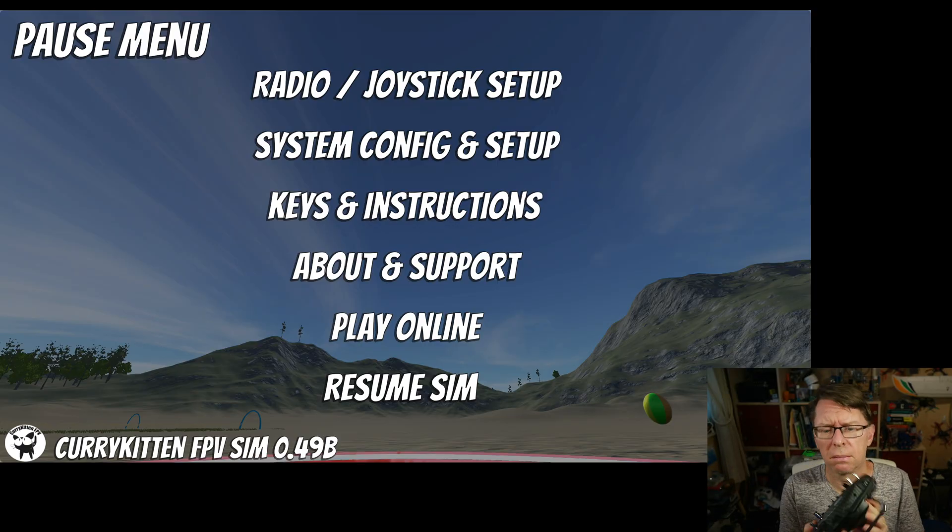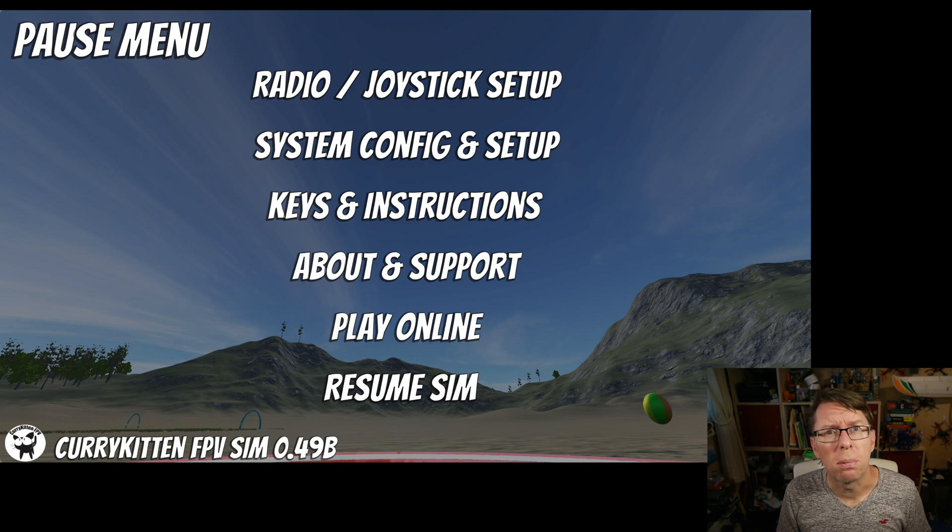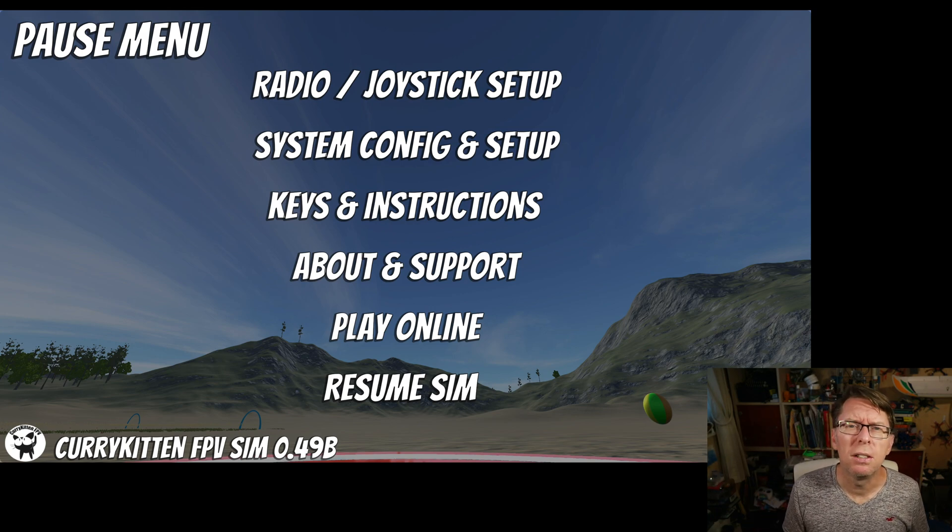All right, here we are on the sim. I've got this radio connected as per usual — this is my T12 Pro. Any radio should do, joystick, that sort of thing, as long as it presents itself to the operating system as a joystick. If you want to fly the plane and you've got a regular radio with some sort of sliders, this is where you'll want to do some stuff, because what I included in the plane is the pan and tilt idea — I like that in a plane.